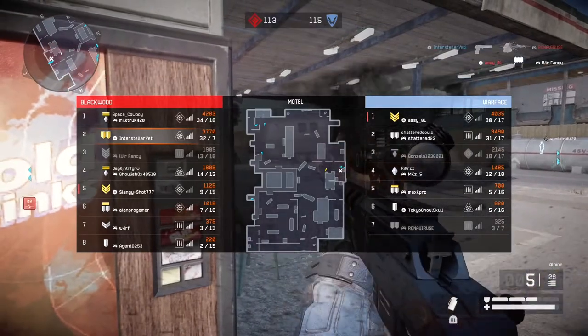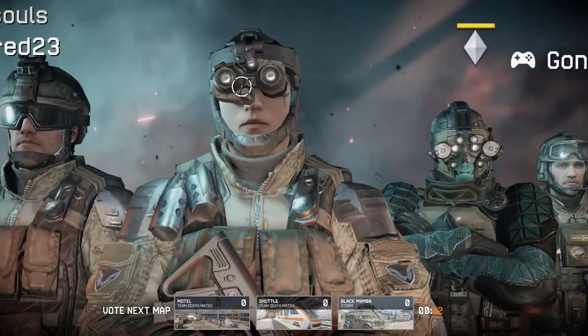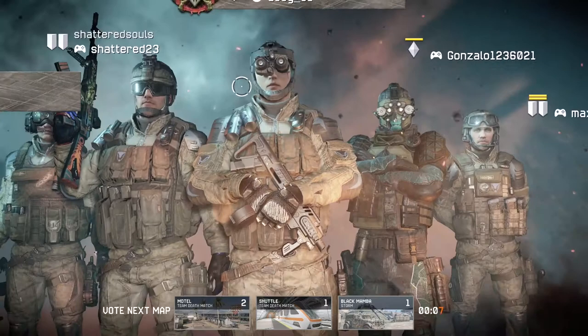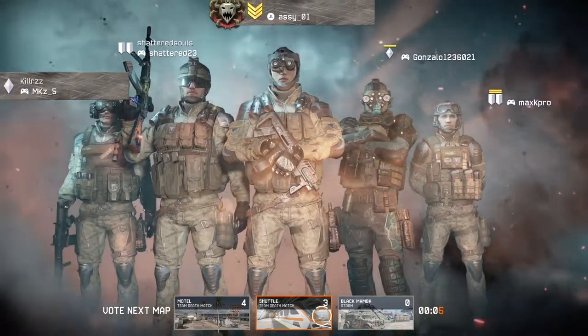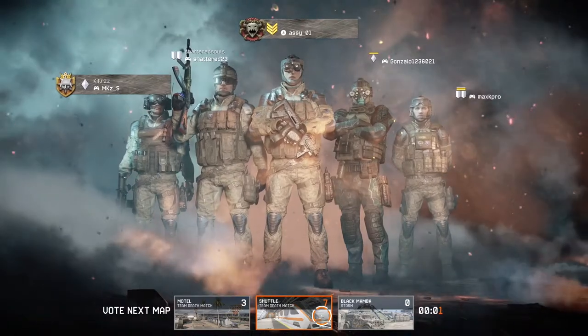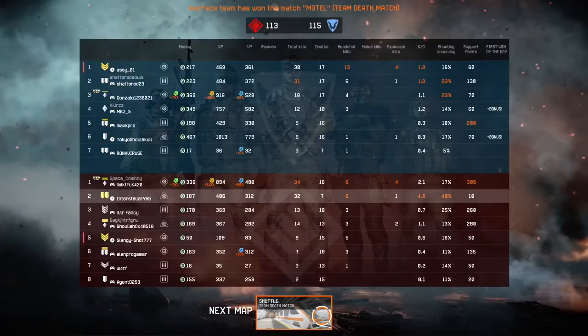We went 32 and 7. If I do my calculations correctly, that is a 4.5 KD. The whole point of the game was to get a better KD, which we did — we got a 4.7 instead of 3.1. We did beat our record from last game, however we did not win. The game says 4.6 KD.